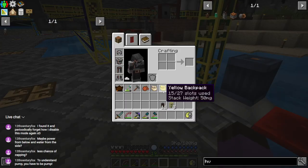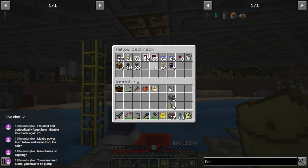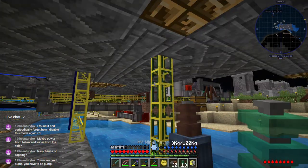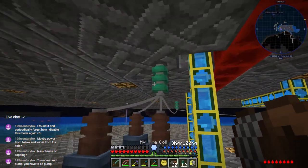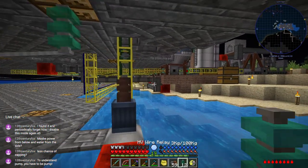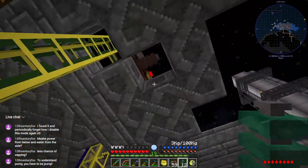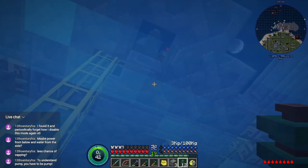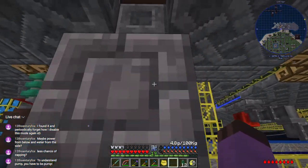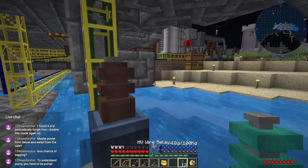How to get power to this? We're going to need our relays of course. Our closest power source looks like it's over here with these pumps. I think I can kind of just make a floating block right here-ish. Yeah, that might work.